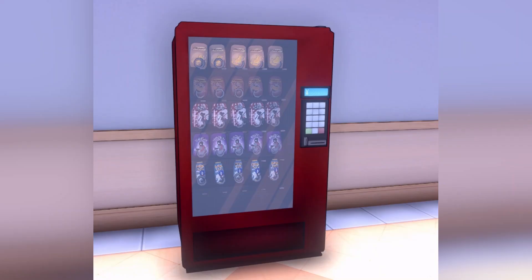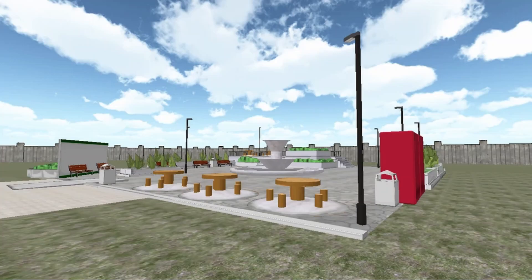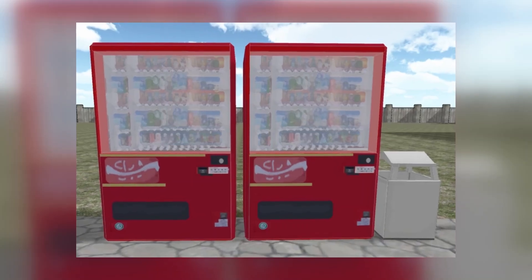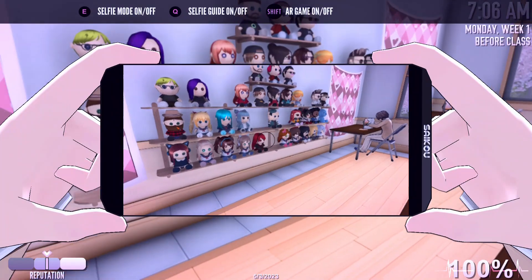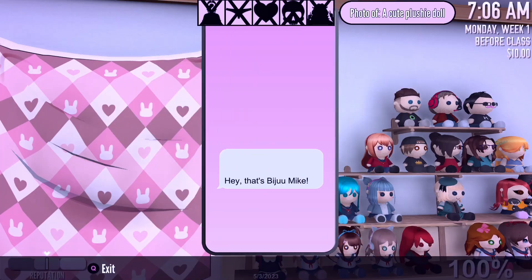You know the vending machines that exist in-game? They didn't originally look like that. In the May 24th, 2015 build, there was a placeholder plaza that contained vending machines. Neither of them were functional and only existed for decorational purposes. Needless to say, these vending machines were removed in the following build.